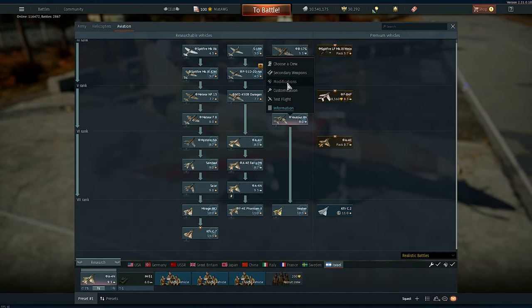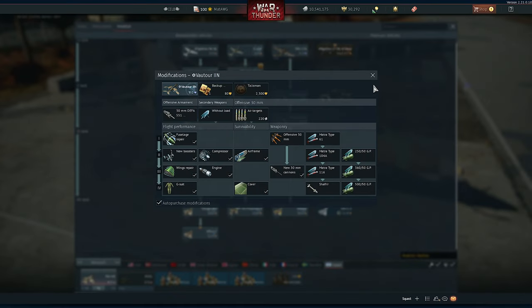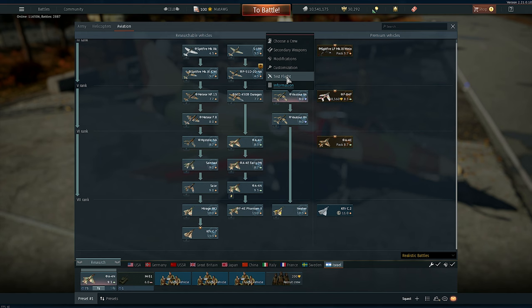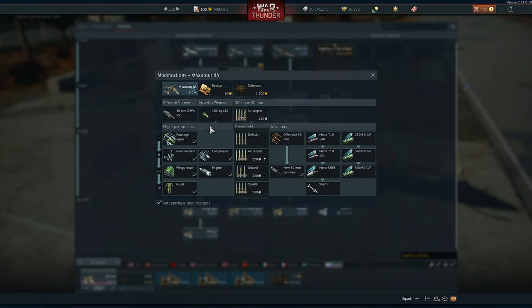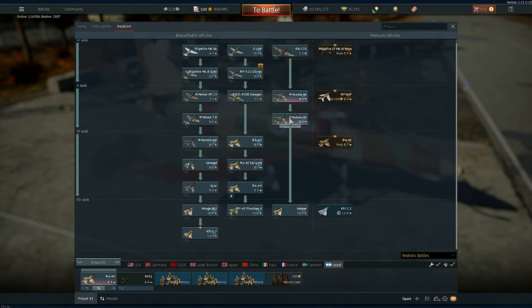The Israelis also got custom loadouts on their Vautours. As you can see, you can take some interesting loadouts — bombs together with two Shafirs, which is always a nice option. The other Israeli Vautour variant also carries Shafirs, so pretty cool options there.